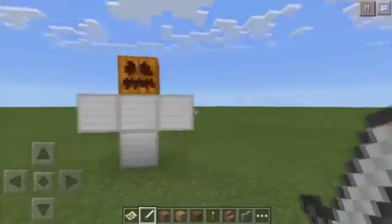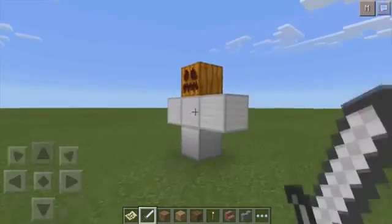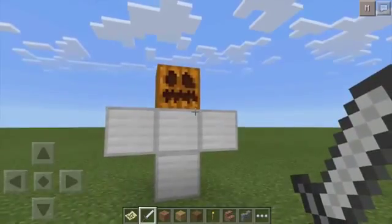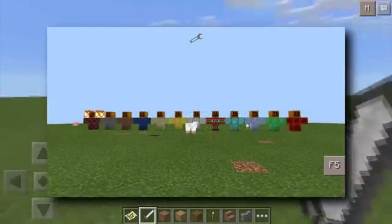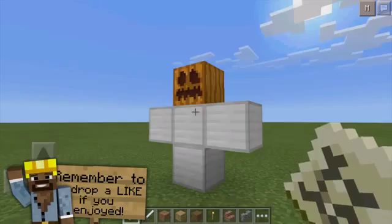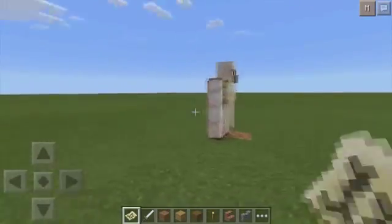What's up guys, JFM here, welcome back to another Minecraft Pocket Edition mod review. Today I have the Golems PE mod made by Wartave. This mod adds 13 new golems into Minecraft Pocket Edition, and they all have their own unique constructions. Once you construct them, all you have to do is tap them with the Paper of Awakening, and you'll get yourself a real golem.